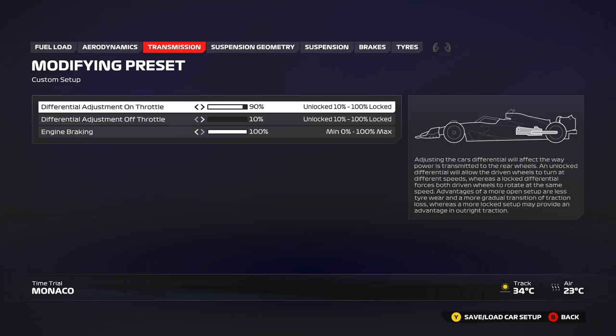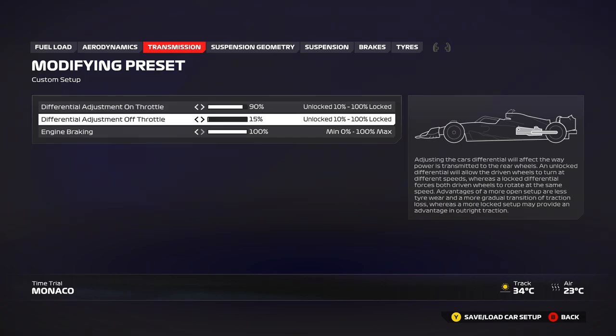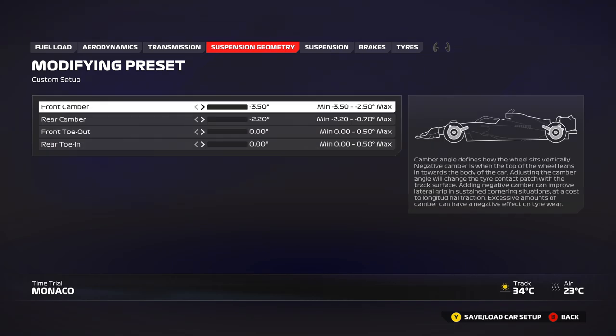Moving on to transmission: 90 on-throttle differential, and you can use 100 or 80 — anything in between is fine. 20 off-throttle works nicely in the race, 10 in qualifying. If you start with 20 off-throttle in qualifying, go up to 30 in the race. Keep 100% engine braking for best braking performance. In the race, play around with on-throttle — maybe 70 or 80. Higher is definitely a bit better for traction.